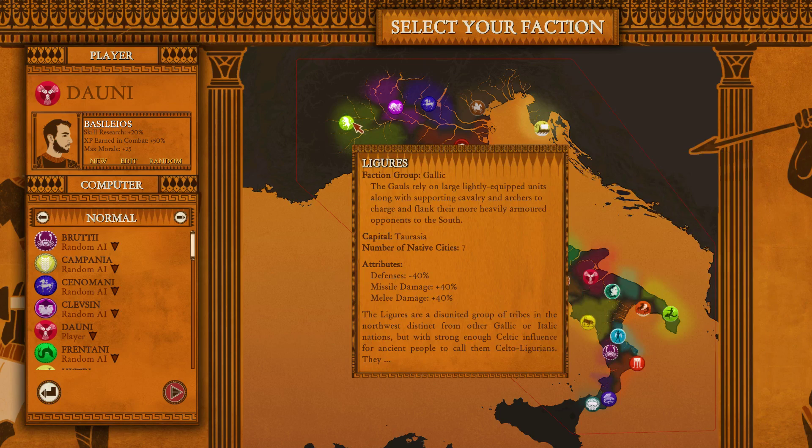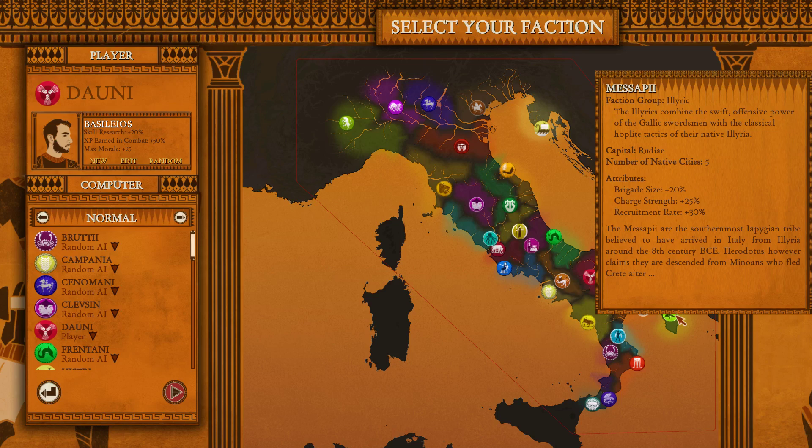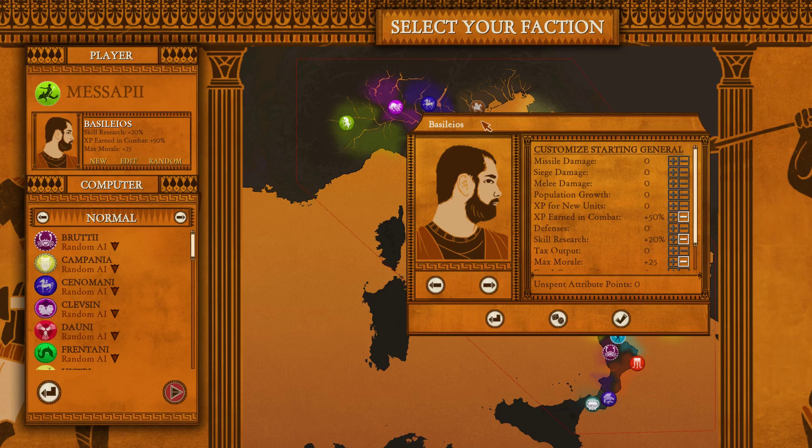I'm going to play as this Illyric faction down in the corner — the Macepi. Macepi gets brigade size plus 20, so units are stronger, charge is pretty strong, and recruitment rates — how fast recruits come back in their towns — is also increased. You can go through and change the AI for every single other clan, but I'll just leave it on random. Also cool is that you can edit your first governor/general — your hero. I'm going to change the name to Tocarius Gaius.